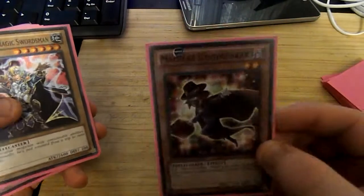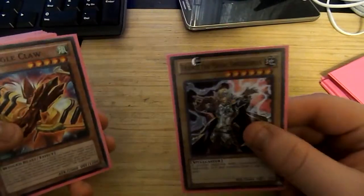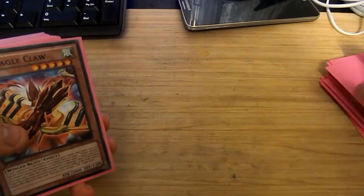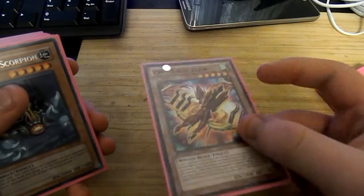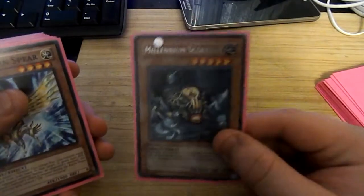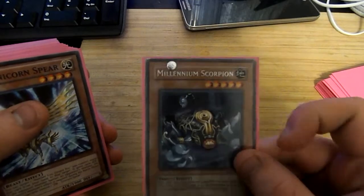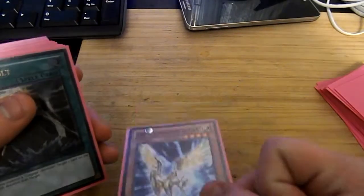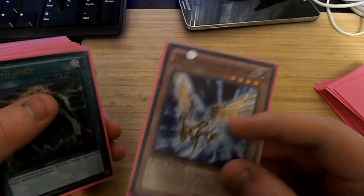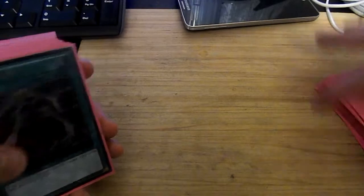One Magical Undertaker — flip summon and you can bring back a level four or lower Spellcaster, which the Gagagas are. One Trance the Magic Swordsman — quick level six. One Z-W Eagle Claw, level five — you can equip it to a Utopia. One Millennium Scorpion — one Tribute, 2,000 attack, and whenever it destroys a monster it gains 500 attack. One Z-W Unicorn Sphere — basically a 1,900 attack four-star monster, and you can equip it to a UW Array.